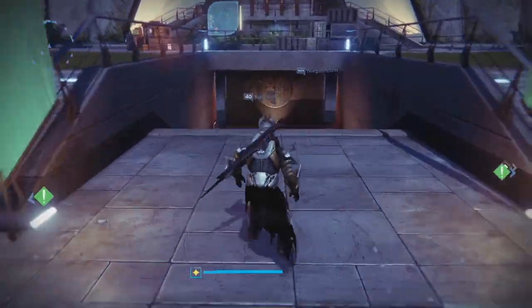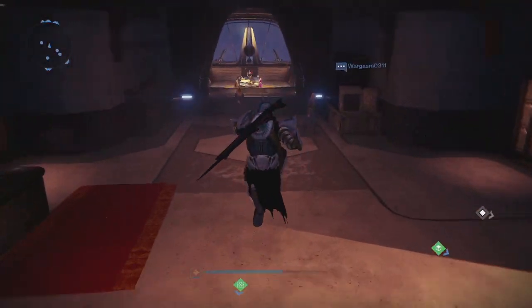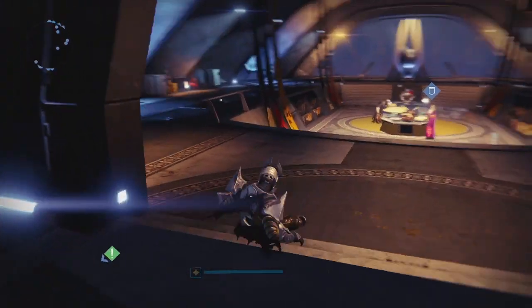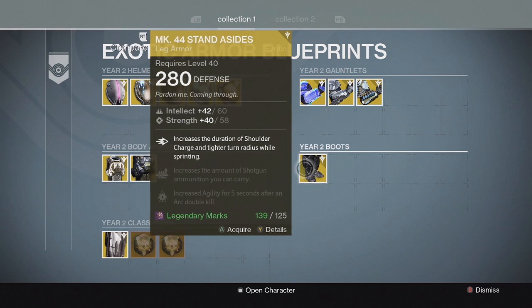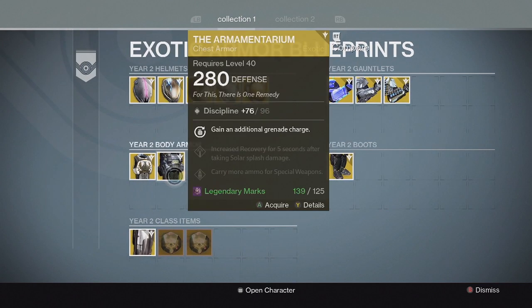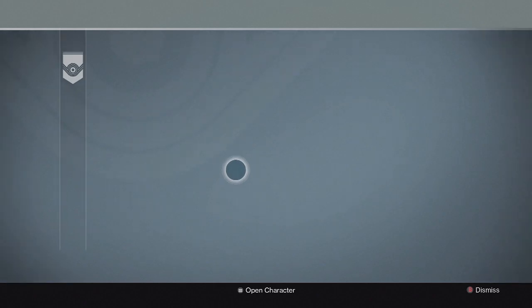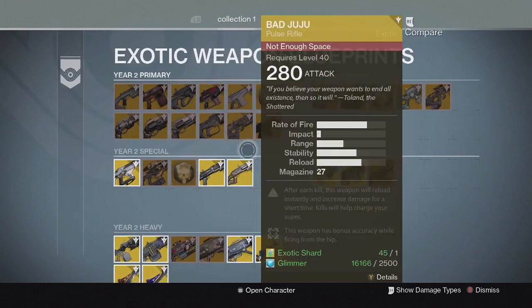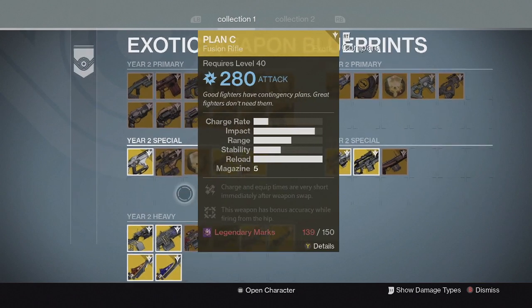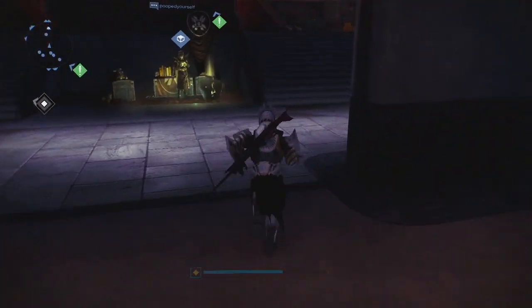I was also taking a look at some of the exotic blueprints and there's a bunch of new exotics in there — some they didn't post on Instagram. On my warlock I saw the Ram, Nothing Manacles, and Stand Asides, as well as the Titan Year Two Armamentarium. There's also some new weapons — Might of the Multitools, No Land Beyond, Hard Light, Dragon's Breath, Plan C, Super Good Advice — all these Year One exotics finally coming to Year Two.